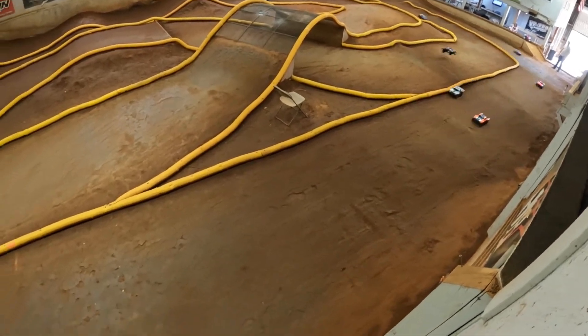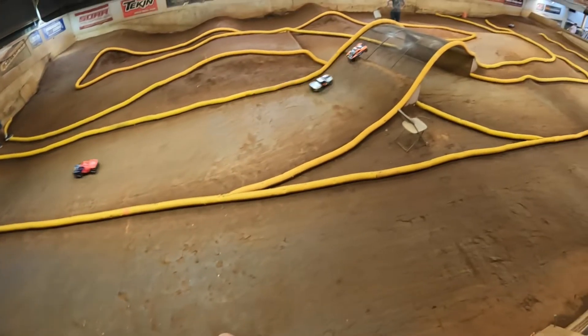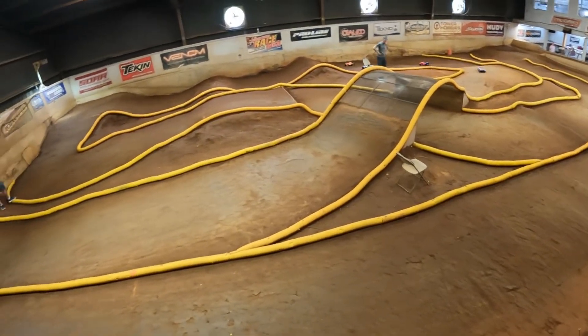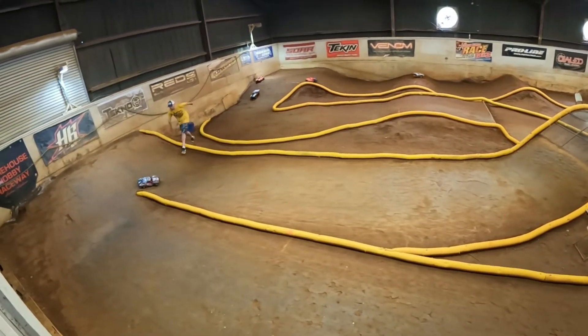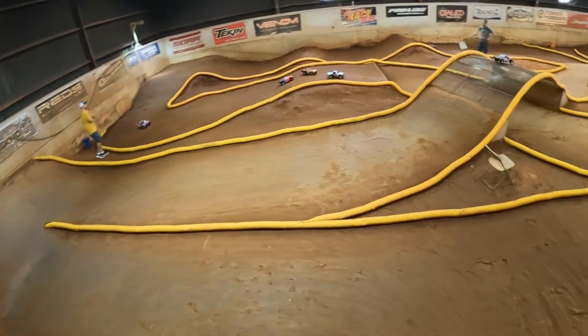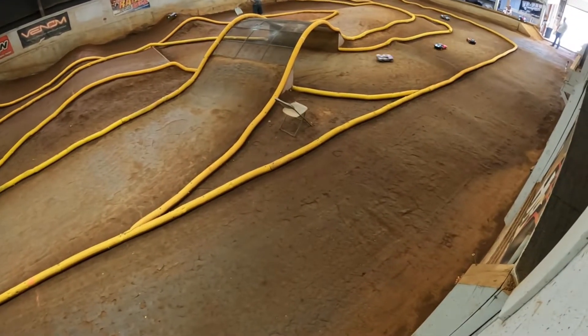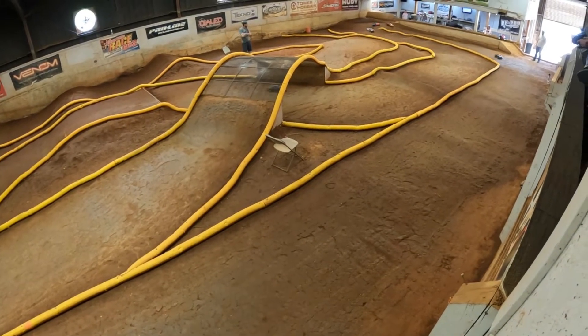Willie B is putting it on Henderson right there through the pit road section. Nice run there. Henderson's right on his tail. Here comes Eddie. Put up a fight. Big air from Willie B — and he runs it into the wall for some reason. Eddie and Will get tied up. Eddie making the move to the inside. Nope.